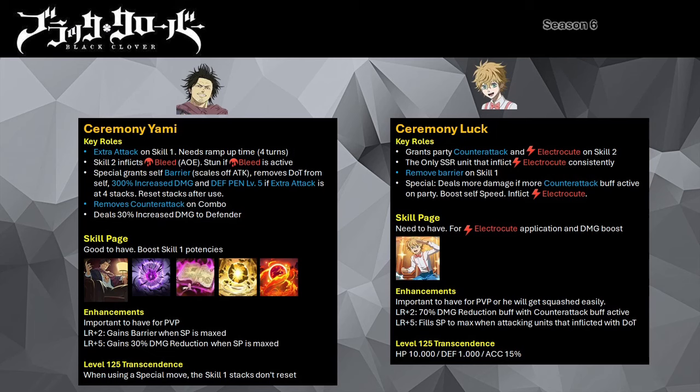Season 6 features niche mechanic damage dealer units. Ceremony Yami has an extra attack mechanic that you can ramp to 4 stacks, scaling off his attack and magic attack stats. You gain a stack every time you use his skill 1. His skill 2 inflicts bleed on all targets, and if the target is already afflicted with bleed, he inflicts stun. His special grants himself a barrier buff scaling off his attack stats, cleanses any DOT instances active on him, and resets his extra attack mechanic. If he has 4 stacks of extra attack upon using his special, he deals 300% increased damage and defense penetration level 5. His combo attack dispels any counter-attack mechanic on the target. He has a passive that deals 30% increased damage to any defender type targets. His skill page boosts his damage from skill 1. If you don't have his skill page, you can use Breath of Darkness, Mysterious Book, Breath of Earth, or Breath of Fire.